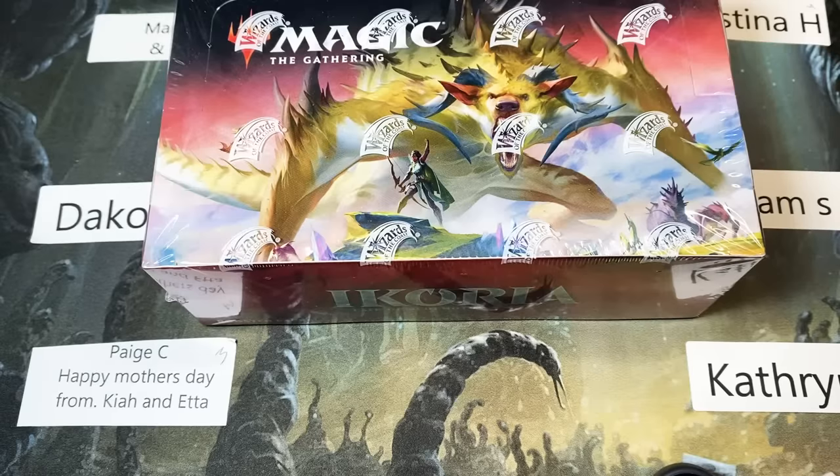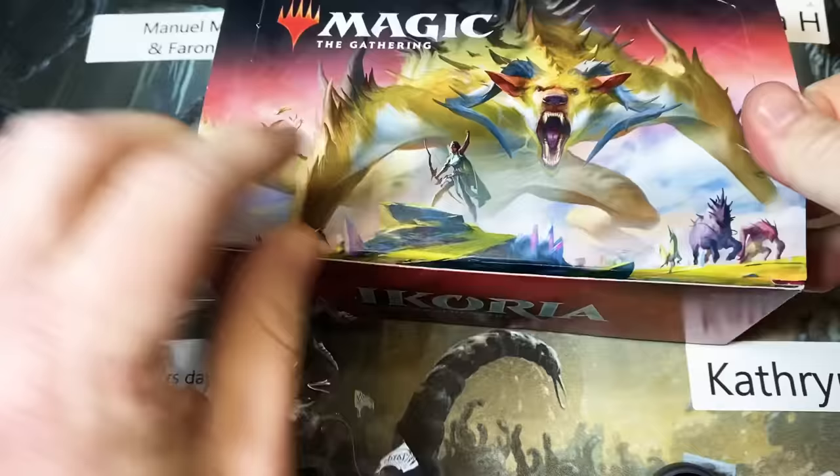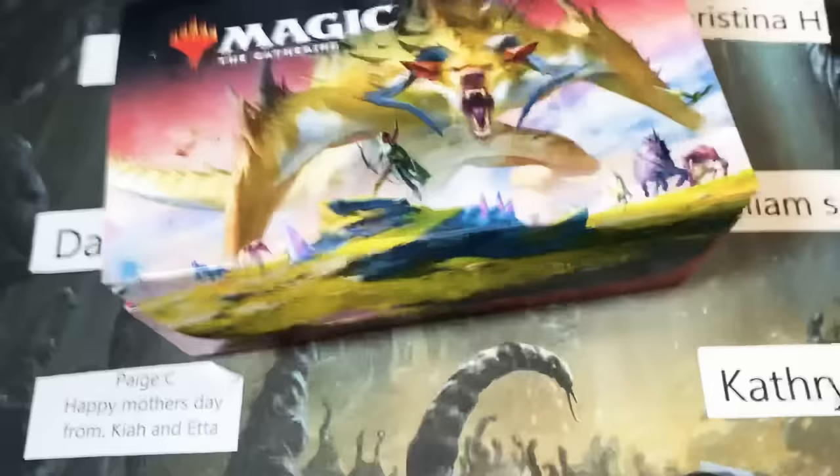Welcome back, all you cool cats and kittens. We're Kraken Packs MTG and we're back with another box break. We're going to split this standard draft booster box up six ways, so each person gets six packs and then we get the roll of the dice for the box topper. Let's put that juicy little dude to the side and then we'll get the rest of these packs opened and sent to everybody.